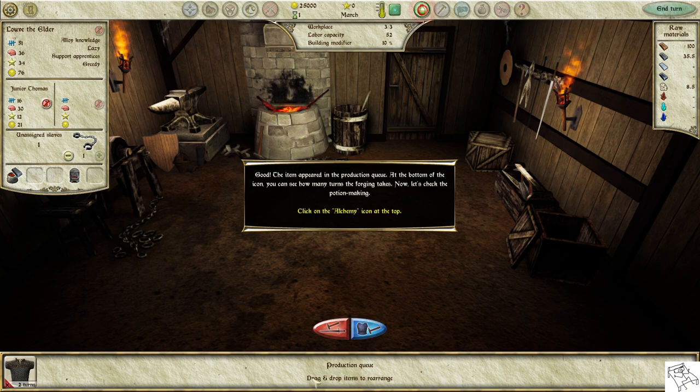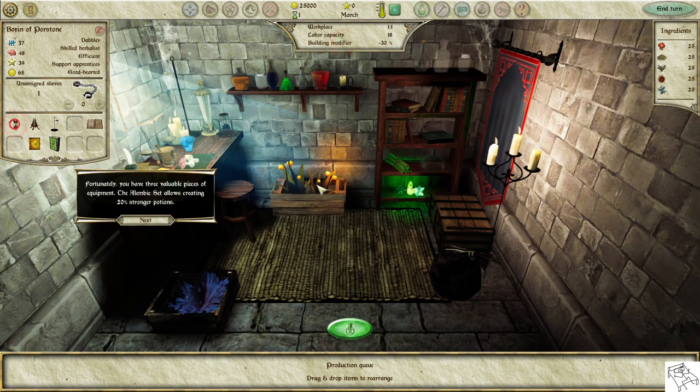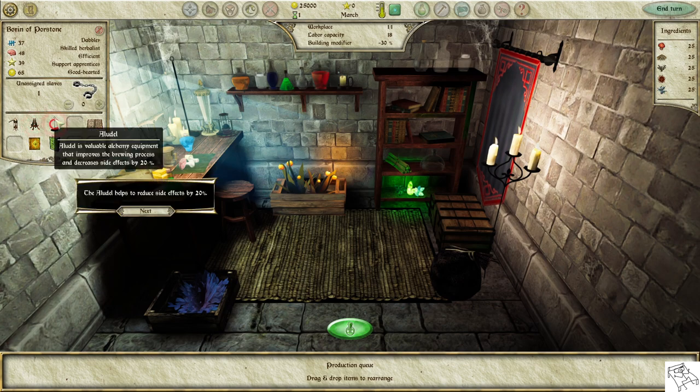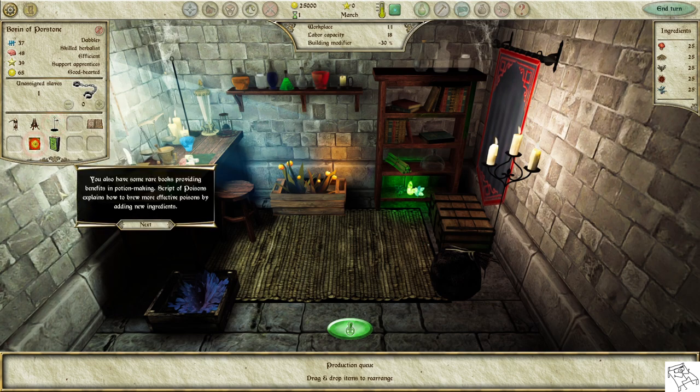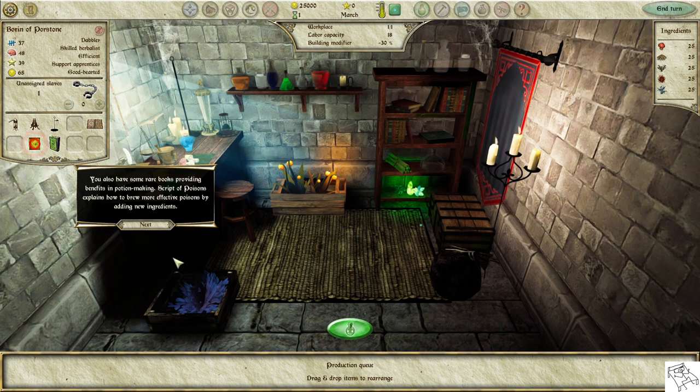Now let's check the potion making. Click on the alchemy icon at the top. The Alchemist Lab is set up in a small chamber with a workplace for only one person; because of the limited space, efficiency is reduced by 30%. You have three valuable pieces of equipment: the Alambic set allows creating 20% stronger potions, the Athenor decreases the labor need by 20%, and the Alendil helps reduce side effects by 20%.